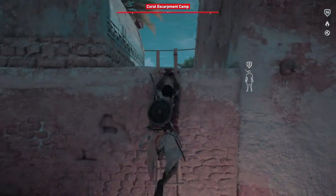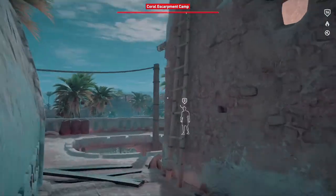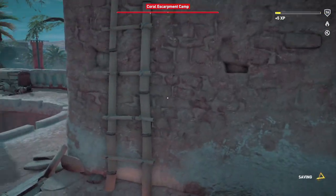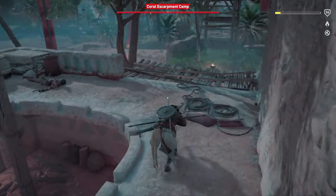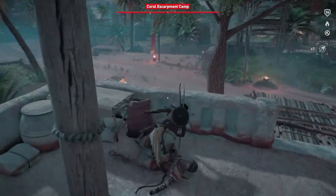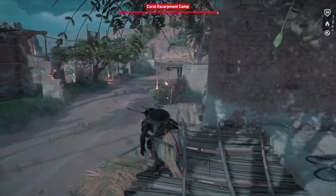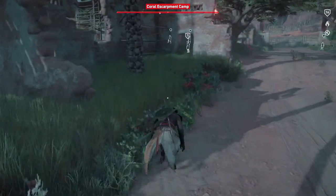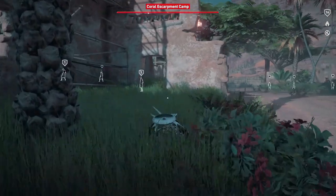Just put them down and come back for them later to finish them off. Remember what room you left them in and you should be good. We're going to clean up the rest of the base using archery to finish up the rest, since we can one-shot everyone. That perk where you can pick up arrows off dead bodies is very, very helpful — as you can see, we can just reuse all the arrows without needing restocks.